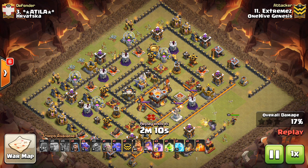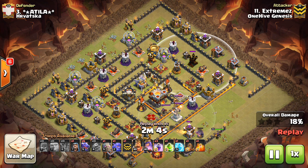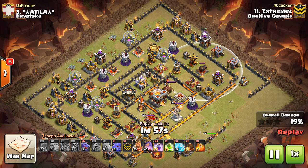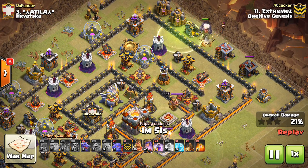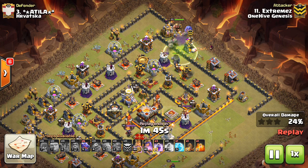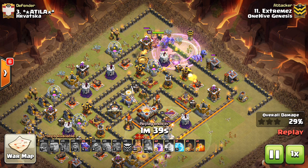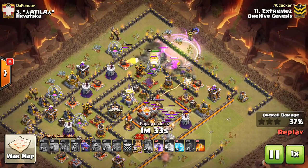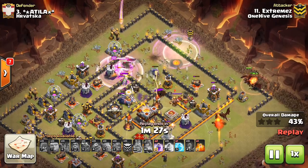Taking a look at the top right of the base, another important thing to notice is it's easy bowler funneling, because there's a two-tile gap between the wall and the buildings inside the wall. Basically what that does is it makes it so the bowlers have to enter the compartment in order to target these buildings — all you have to do is funnel some of these buildings and the bowlers will go in. He goes ahead and uses a jump just because the Wizard Tower was there, wants to be safe on the entry, makes sure his troops go in and get both air defenses — which they do. Great air defense dive, even gets the air sweeper, which was important.